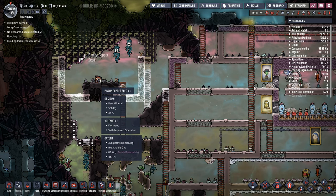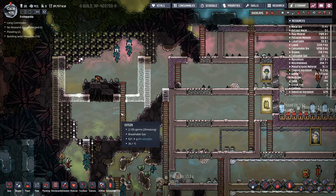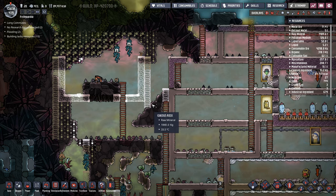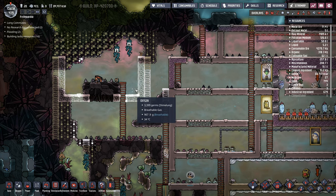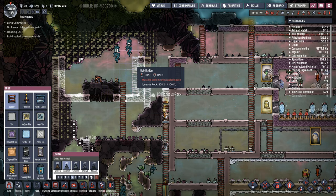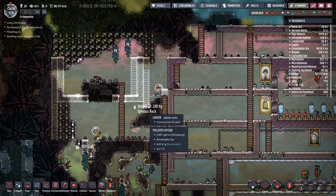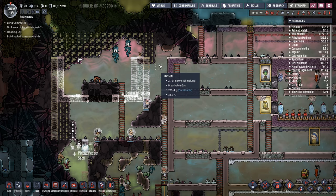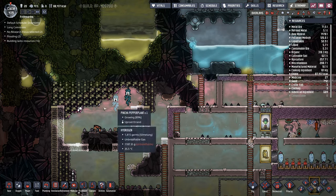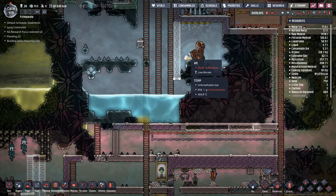So long as that volcano doesn't do anything until it's ready to erupt, I'm quite happy with how things are right now. That ladder is going to need to be moved — actually, I can do that right now. I can order another ladder put in right there on that side. And then I've already got the other ladders in place, so I don't need to worry about them. To get water down into here, I was going to take water from this side and run it in through.